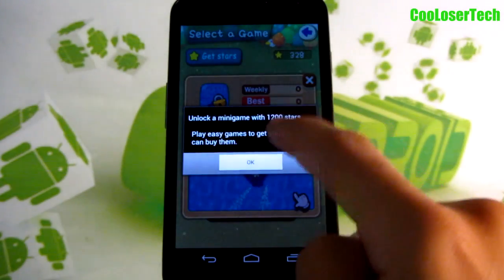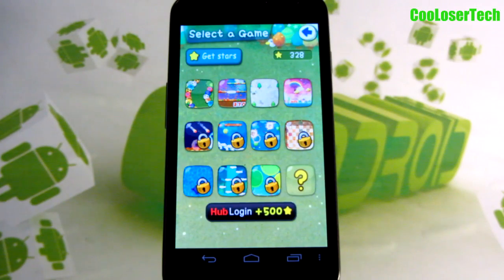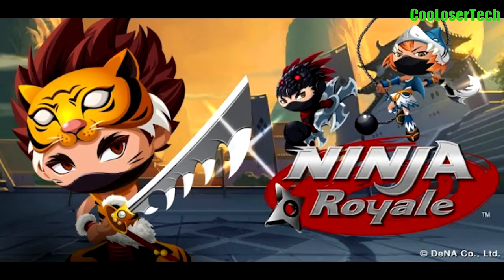Next game is a skiing one — I'm not going into it. You can see jumping over your characters and other levels you'll be able to unlock. Go try it out for yourself.